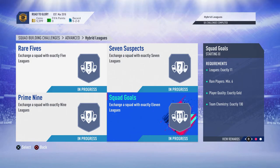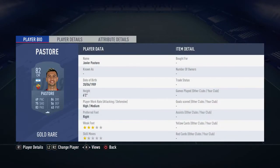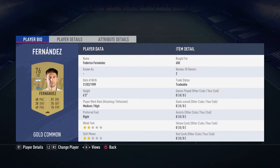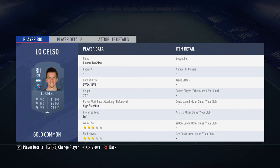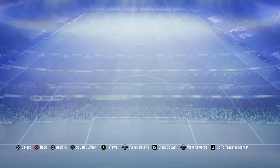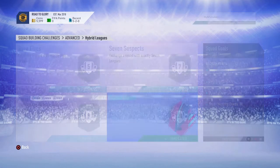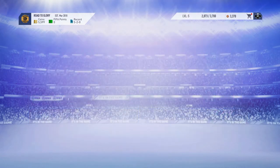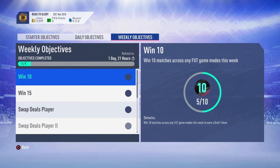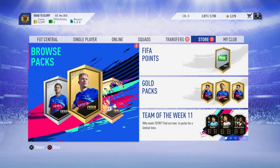We're going into another set of SBCs. This one uses mainly Argentinian players — actually all Argentinian players — for what I believe is a mega pack reward. We've got a jumbo gold pack first which I'll open. I also wanted to quickly check the daily objectives — we won five games, which is where this jumbo gold pack came from. Hopefully we can get something decent.